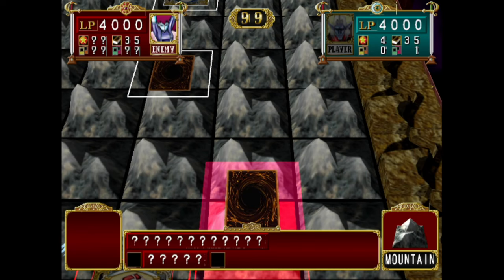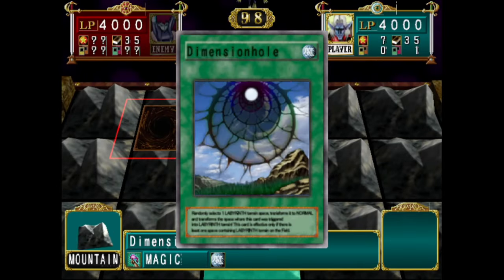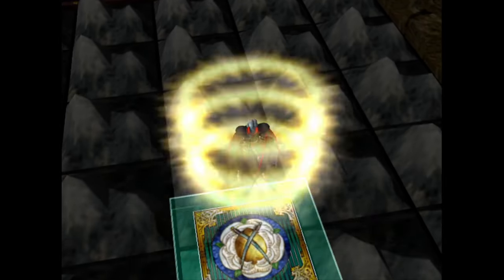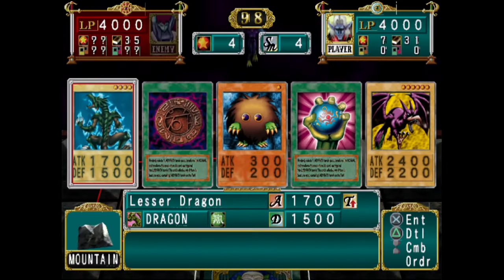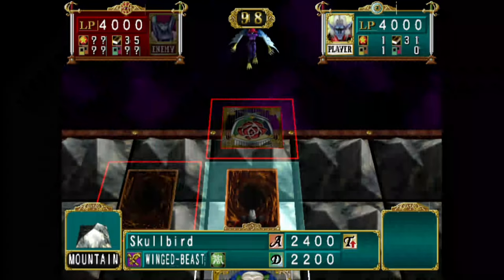It doesn't really matter if you have a good hand, but it's just important knowledge so that you kind of know what's going on with Mai. So after this, she's played a monster — to the right, moved it forward — we activate the Dimensional, as you would expect. We're just using Dimensional to close the gap, then we attack her directly. Now here I have Skullbird, so I'm absolutely going to use Skullbird.